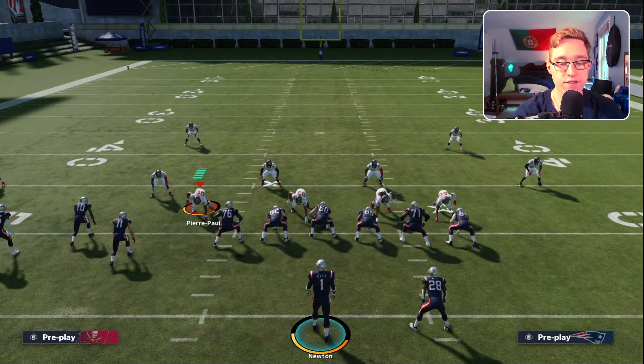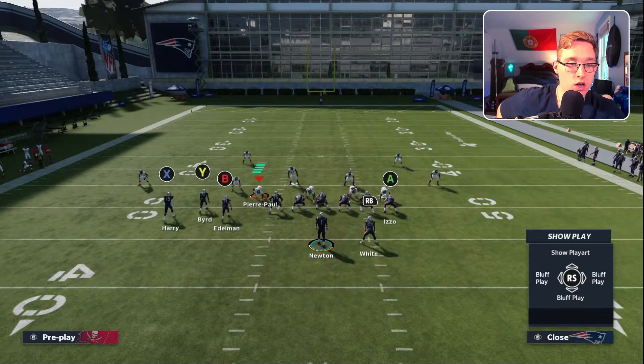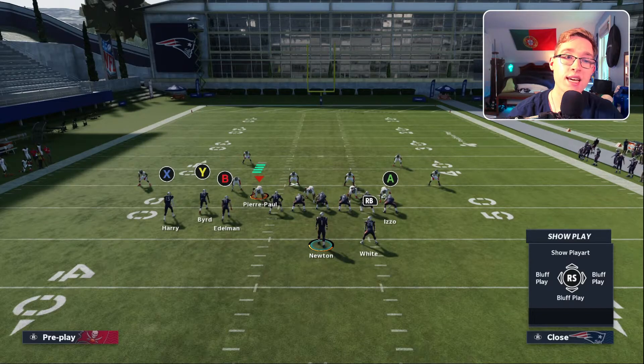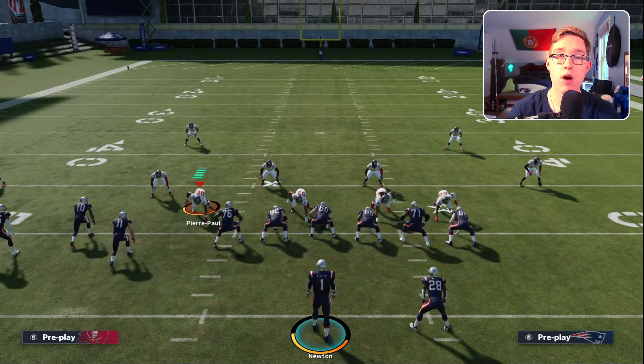Here we go — we are in a Cover 2 defense on defense and Gun Bunch Tight End on offense. The first big tell is how many high safeties are on the field. We can see two defensive players near the top of the field, around the 40-yard line. That automatically tells me this is either Cover 2 Man, Cover 2 Zone, Cover 4 Matching, or Cover 4 Drop — and rules out Cover 3 and Cover 1, which only have one high safety.